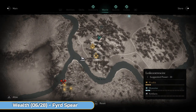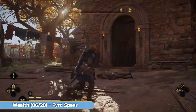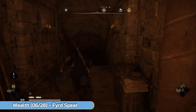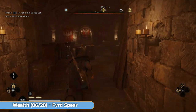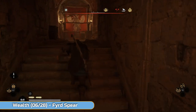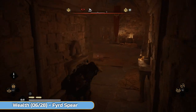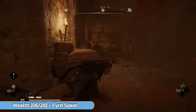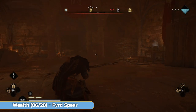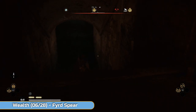Then we'll get the Fyrd Spear. Exactly the same place — go through the main room now to the other side, all the way through and then to the right. There is another entrance behind me, but use the main entrance I've used so you know where you're going. Blow this up — there'll be a guy next to it, but you need to blow the pot up to actually destroy the wall.